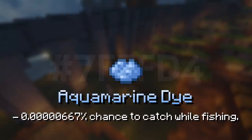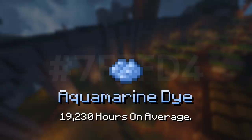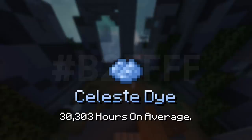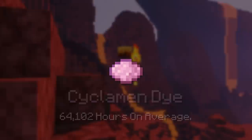You're probably going to begin to notice that these items aren't really feasible to grind for. Next is the Aquamarine dye, which is basically dropped from just any fishing you do anywhere at a 1 in 15 million chance. Based on my setup, I calculated it to take about 19,230 hours of straight grinding. It might be affected by scavenger chance, but it doesn't really matter considering what is at number 1. The next is the Celeste dye, which is a 1 in 100 million drop from just any wolves — I calculated it to be about 30,303 hours of straight grinding. Next is the Cyclamen dye, which is dropped at a 1 in 100 million drop chance for Mushroom cows, and I calculated it to be about 64,102 hours of straight grinding.